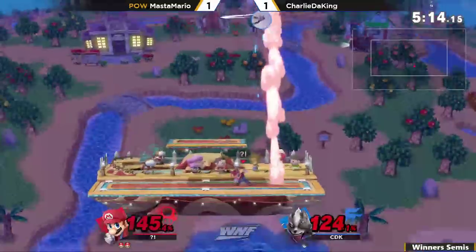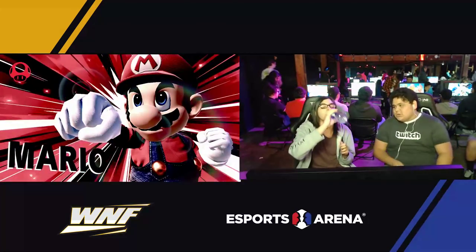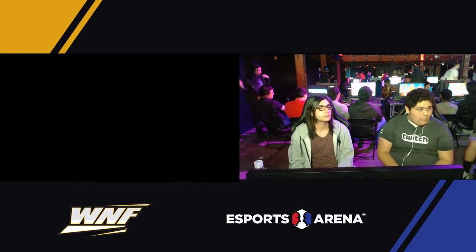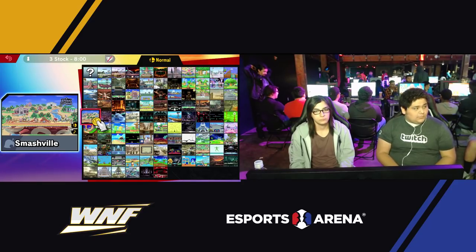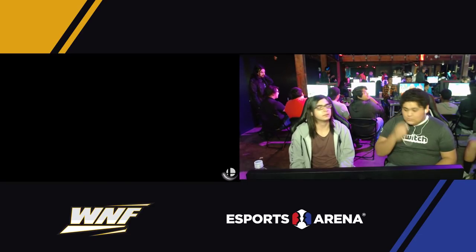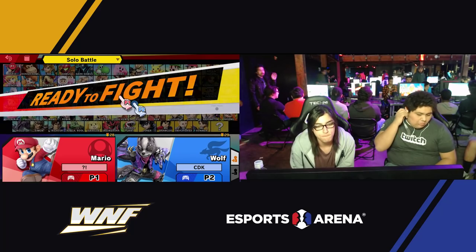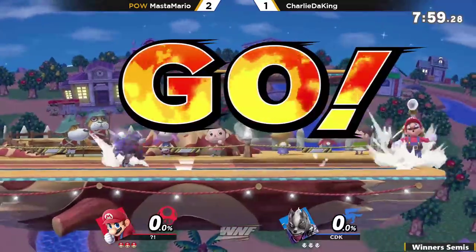That up smash is crazy — up smash is dumb. Charlie has not really been able to make a whole lot work at the ledge. He's constantly trying to get the forward tilts but not getting much reward, so I wonder how he's going to change that. He could just change characters — he still plays Fox. Fox does not let you land at all, that's definitely a threatening character. I don't see enough Fox. We've got Eon out here playing Fox but he's not here today.